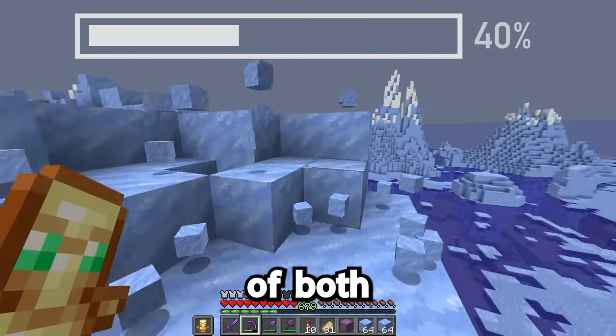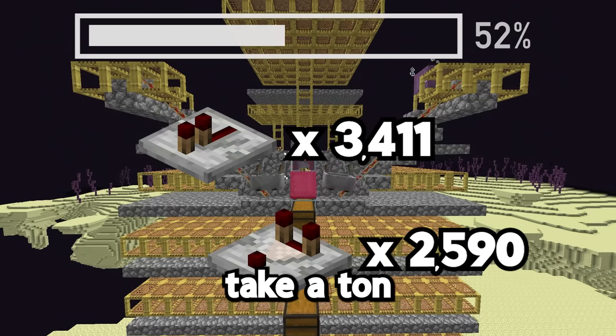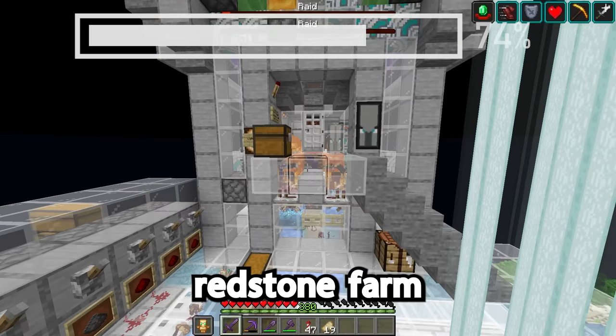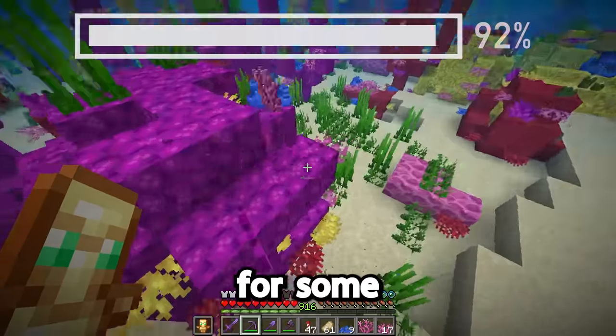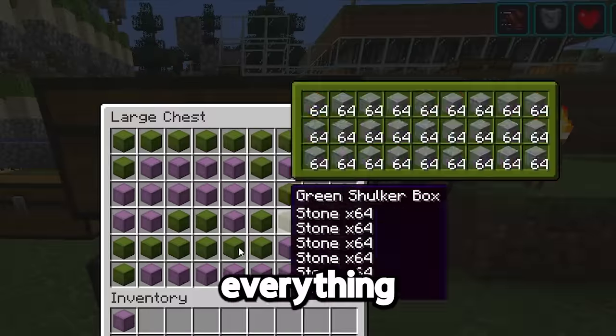I only need one of each item to construct the storage system, but you'll see why I got two of everything later. Apparently you like the material montages, so here we go for the second one of the video. All the stuff I had to get wasn't particularly hard, it was just a lot of stuff that took a while. I needed over a shulker of both repeaters and comparators, and those take a ton of redstone, and I also needed to make droppers, dispensers, and redstone blocks.